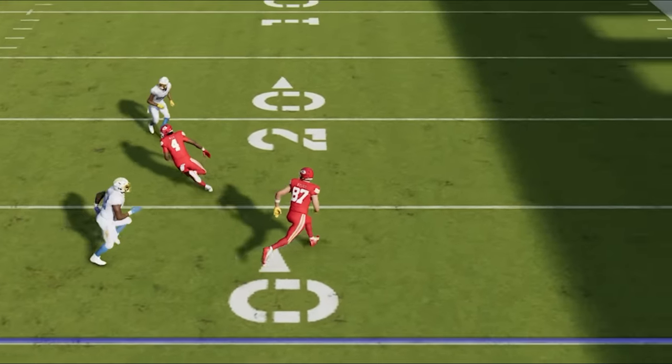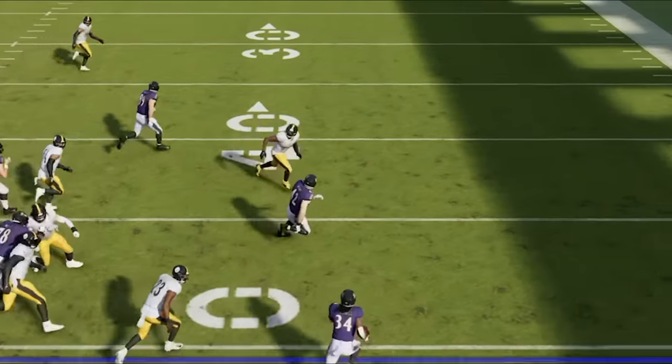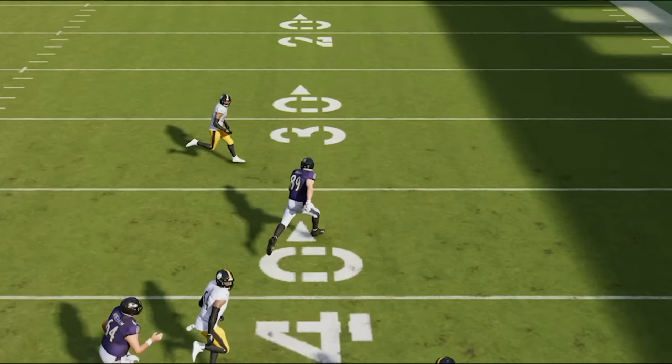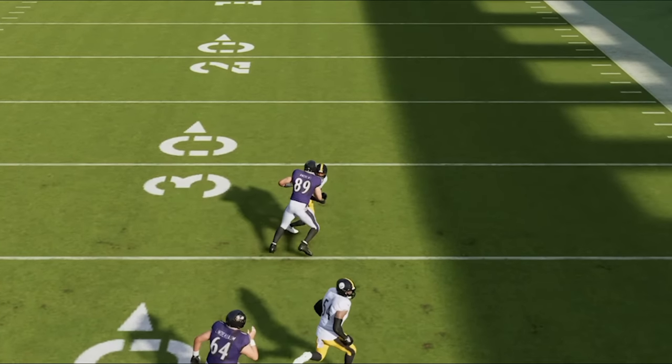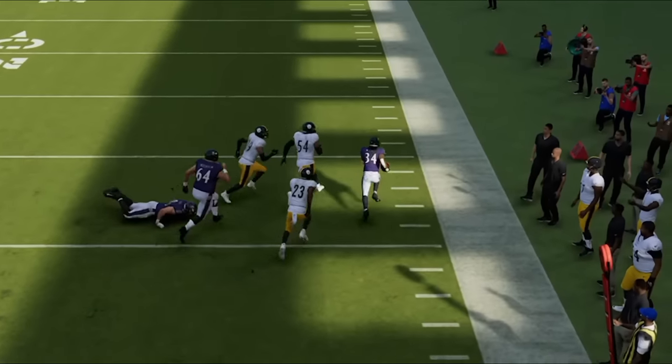You can see that this receiver basically sets a pick and gets this receiver wide open for another touchdown. He gets down to the safety's level and takes on the first safety while the tight end gets to the next level and takes on the next safety, which means I basically get to just walk down the field untouched until I get 20 yards down the field.